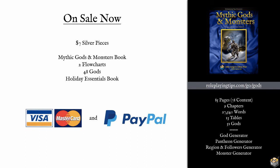How much does it cost? The book is available right now — it's seven silver pieces. With that you get the Mythic Gods and Monsters book, the flowcharts, the example gods, and my Holiday Essentials book. It's available via Visa, MasterCard, or PayPal account — Visa and MasterCard are processed separately from PayPal, so if you're not a PayPal fan you can go direct through the secure server with a credit card.